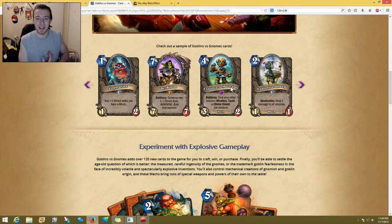And then Hana'moo Mechano — battlecry: give your other minions windfury, taunt, or divine shield at random. This would be pretty good and very interesting to see. Like if you had three minions on the board and one gets windfury, one gets taunt, one gets divine shield — that would be really interesting. I think this might be really good in a shaman deck because shamans tend to get a lot of board presence. You might also see a warlock with a whole bunch of minions using this.